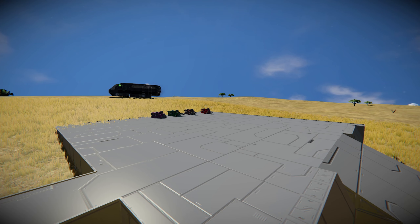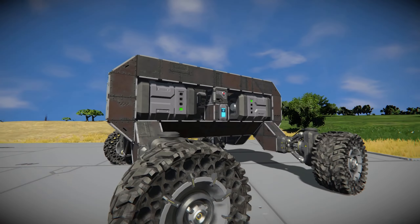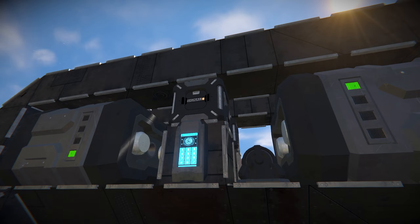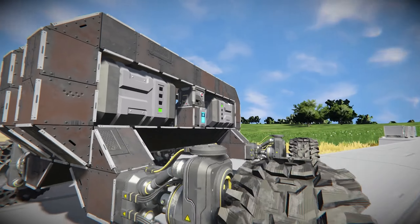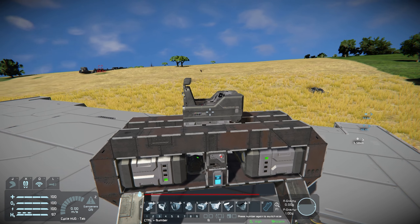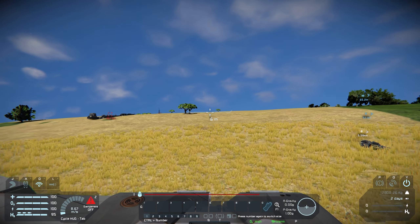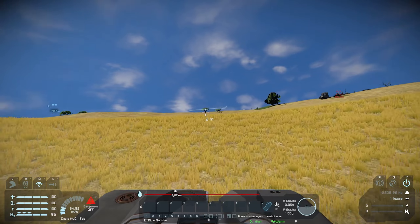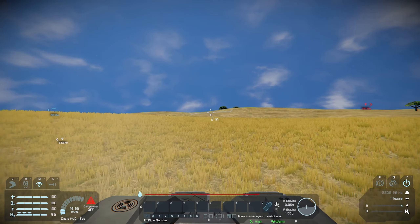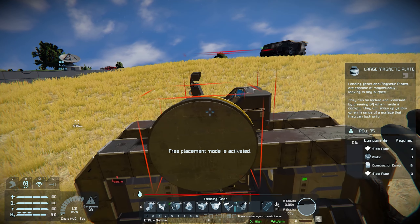The next thing I want to test before we get into our pathing tests is I want to see if we can use a rover with these AI modules, but first we need a rover. There we go — it's our testing rover. If you notice something interesting about this rover, you are right: there is no pilot seat on this rover because it is intended only to be used via these AI modules. I'm going to completely defeat the purpose of that by adding a pilot seat for a moment so I can move it off our little platform before we ask it to do some complex movement tasks. Let's just drive it over here into the nice safe area.